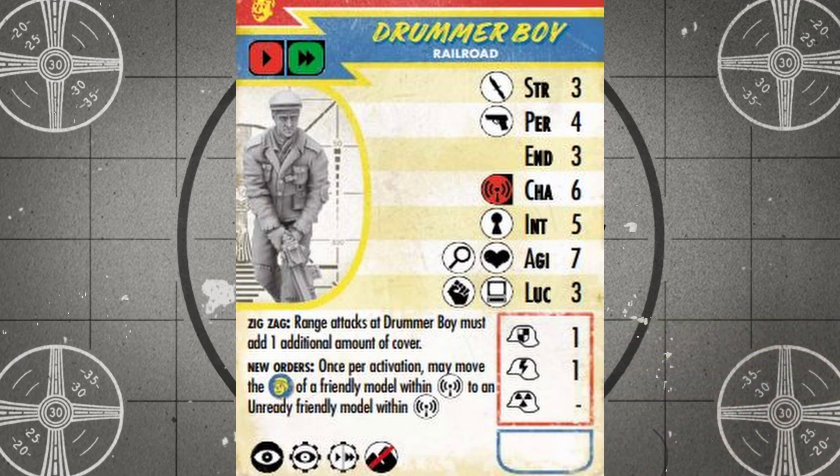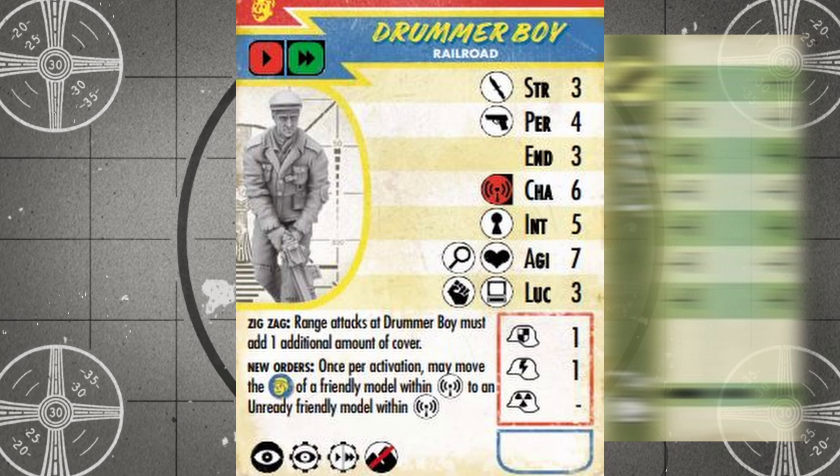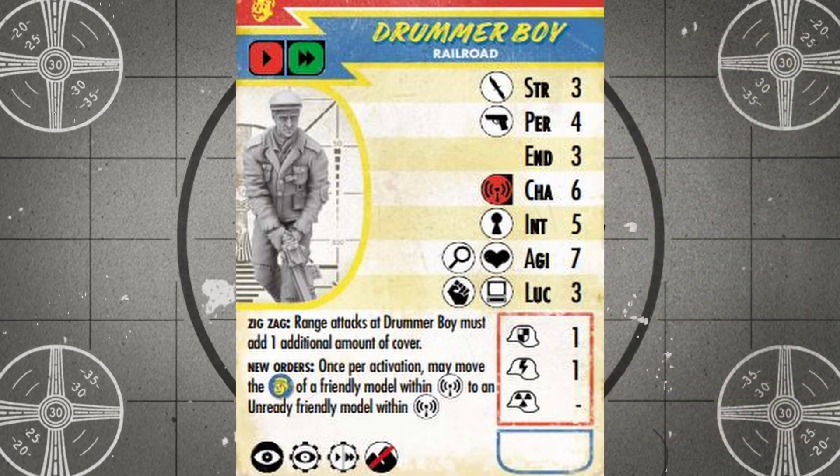He is a half-decent objective runner in the right circumstances, searching on sevens, lockpicking on fives, and hacking on a luck of just three, and using a chem like Spark or XL will only make him more effective. But Drummer Boy does make for an interesting tactical wildcard because of his New Orders ability. Once per activation, Drummer Boy can transfer a Ready Token from one friendly model to another if they are both within his Red Presence range. This can let you make a quick tactical adjustment to what units you activate in a round, but it only works if you have at least two units within six inches of Drummer Boy, one with a Ready Token and one without.